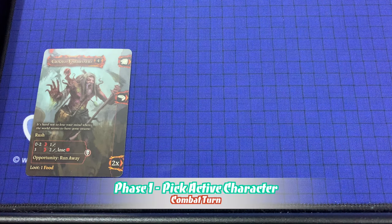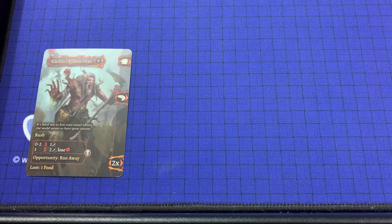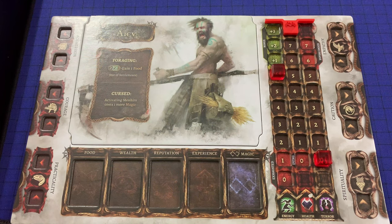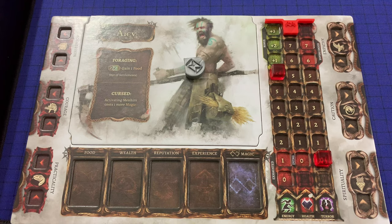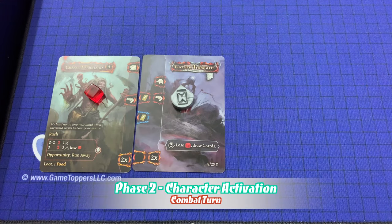Combat usually consists of several combat turns, each consisting of the following three phases. The first phase is pick the active character. The party members decide who will be the active character — any character that has not been activated may be selected. There is no set turn order during combat. If party members can't decide who should go first, the character with the lowest character number becomes active. When playing with multiple characters, it can be helpful to place a time token on the player's character tile after using them so players don't forget who has already gone.